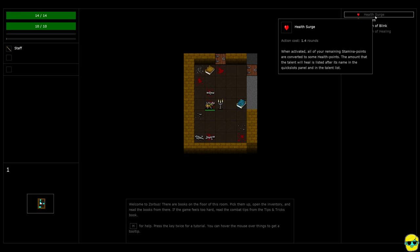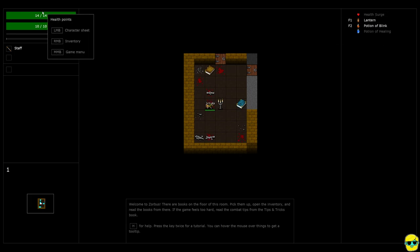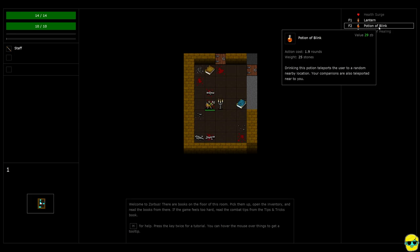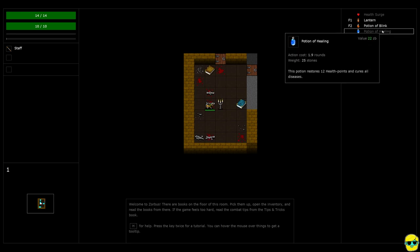In the upper right you'll see that I have health surge, which is my ability to heal myself, which I don't need because I don't have any health missing. F1 dims my lantern if I want to, but with our character as a dwarf we're never going to dim it. F2 is a potion of blink. If you're coming from Dungeon Crawl Stone Soup, this does not function like blink in that game — it functions like teleport. So if you drink this potion, you instantly teleport to a random nearby location. It's kind of a get-out-of-jail card; it's not a guarantee that wherever you're going is safe, but it's better than dying. We also have a potion of healing, which can restore 12 health points and cure all diseases.